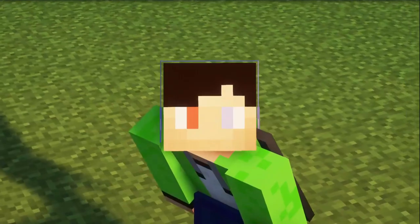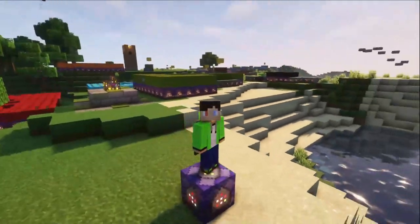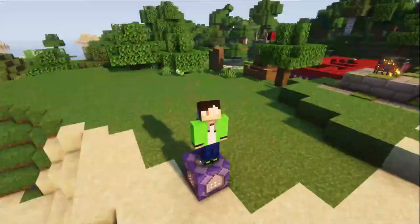But anyways, let's continue with the video. So, in the new Minecraft Legends update, there's a new structure that you can build called the Witch's Cauldron — or just Cauldron, I don't remember. Anyway, not important.